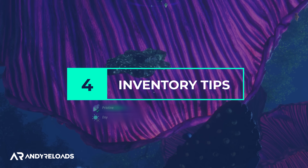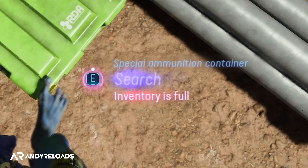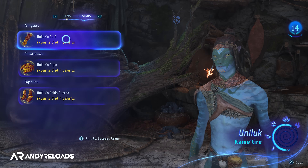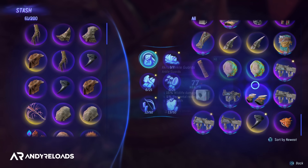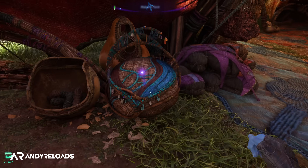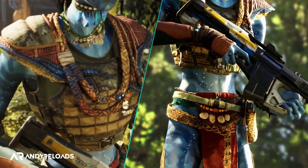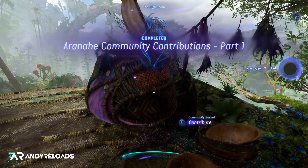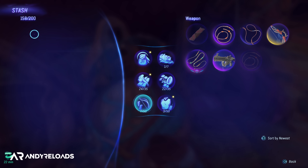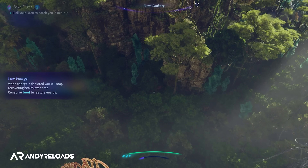One of the most frustrating things was getting the inventory full warning while gathering. To combat this, spend skills in the Maker tree to get extra space, but only after unlocking the Clouded Forest so you can craft the best gear. Also use the bank vault bag at every main outpost — there are 200 empty spaces to dump items and organize later. When organizing, don't overlook the filter icons in the middle of the screen — they sort the bank by item category so you can withdraw all armor or weapons at once without scrolling and selecting each individually.